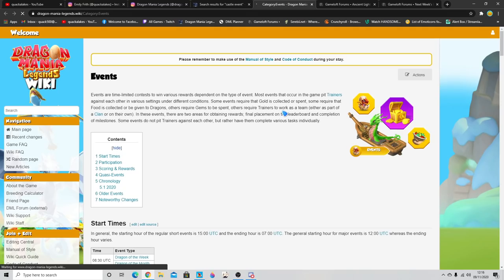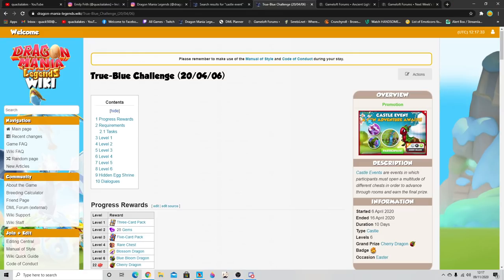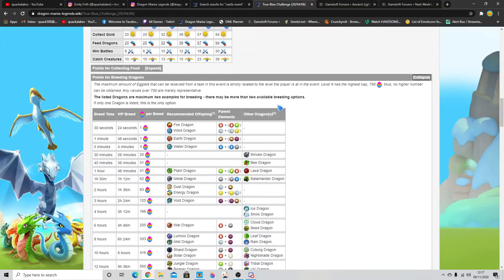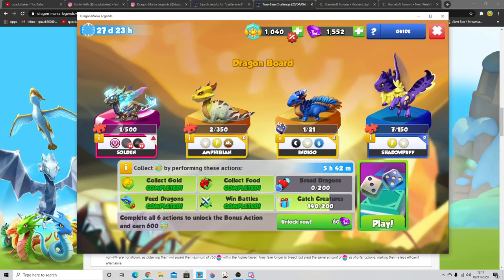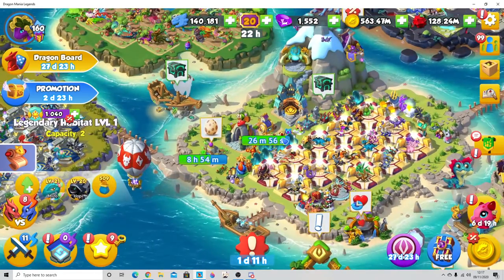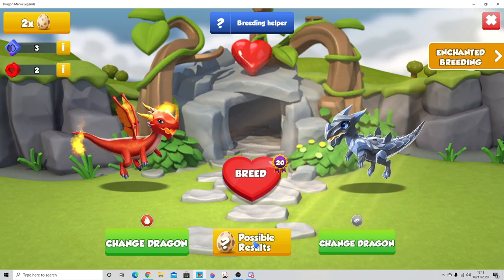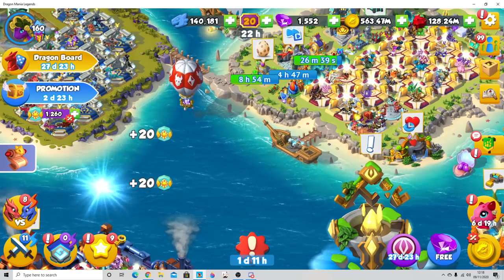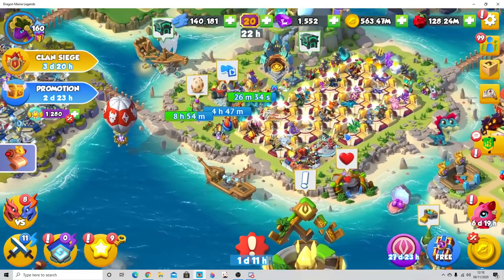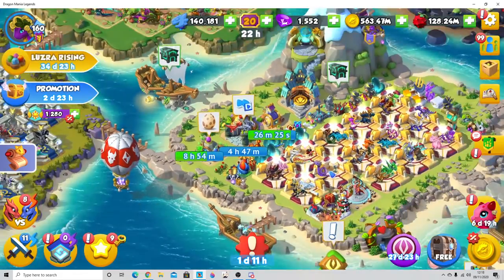For breeding dragons, I always suggest going to the DML wiki, picking out a previous castle event, which always has the full listings for breeding dragons and how many points they give. For example, a war dragon gives 250 points with a six-hour timer — fire plus metal — which is perfectly in line with the event timers. War dragons will be your friend during this event. Your breeding den is going to be occupied with one dragon the whole month, so a second breeding den token might be useful.